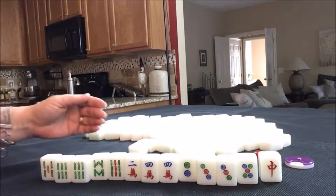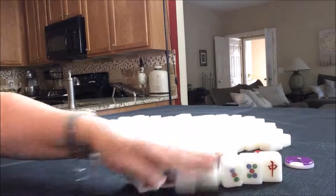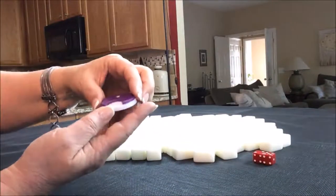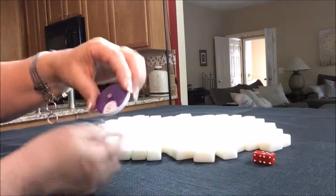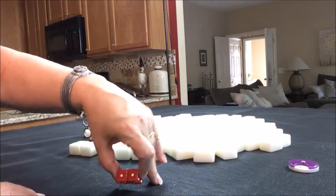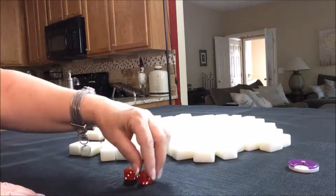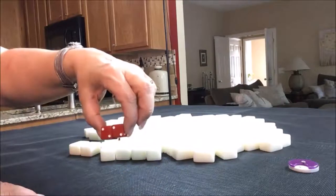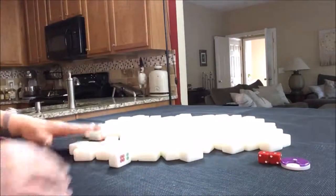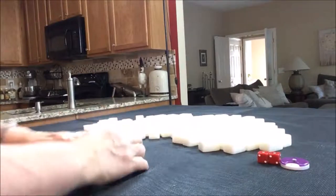So we did east round, let's do south round. This time let's say we're in seat two. Seat two is south. So it is south round and we're in seat two. We could get score if we get a pung of south. I'm going to mix these up.